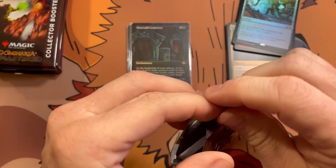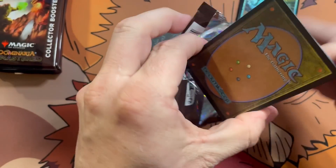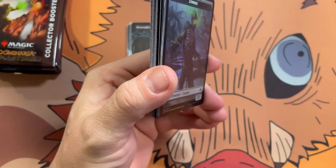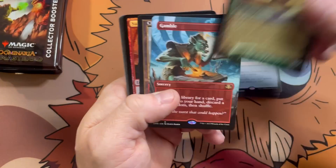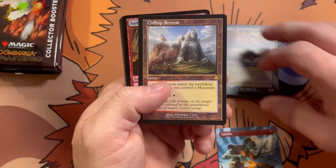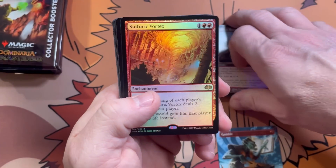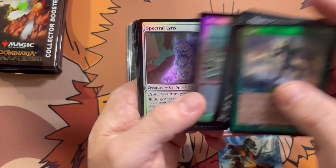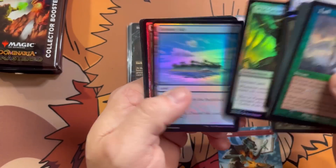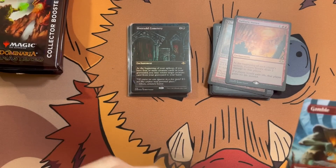It feels like Force of Will — from the small sample size that I've seen — is probably one in every other collector box. Retro Chainer into a borderless Gamble. Retro Retreat, beautiful card, Vortex. And we got Chainer's Edict — just a little bonus borderless there for us. Wild Growth and a Chain Lightning. Sleeve this up.